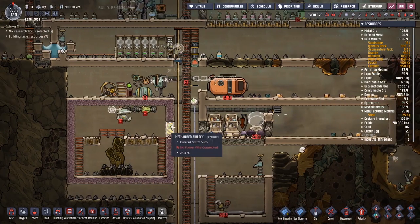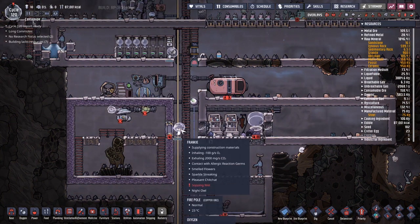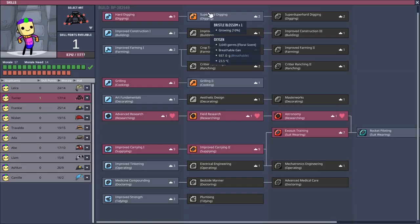Frankie got the sparkle stream or whatever it is — he was having issues before but now he's better than ever. I think it triggers when they're over 10 above their morale requirement or something like that.